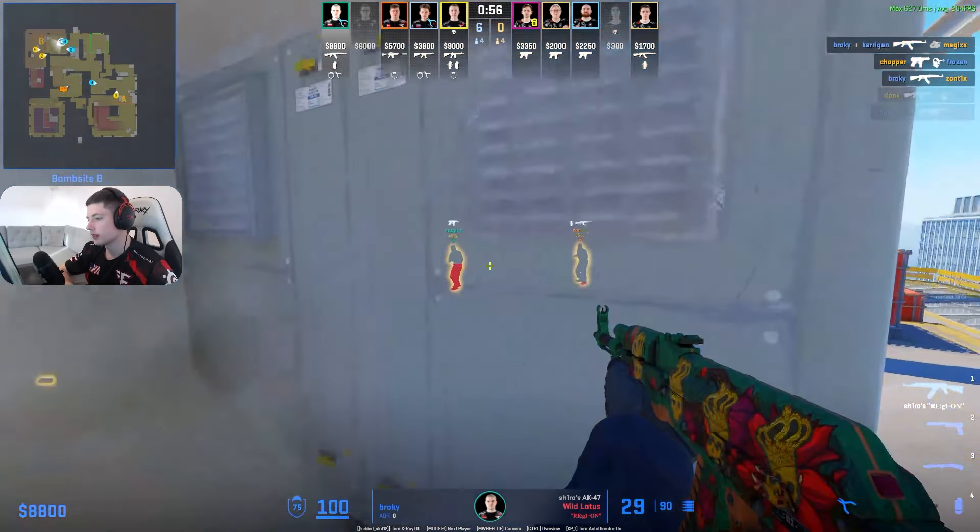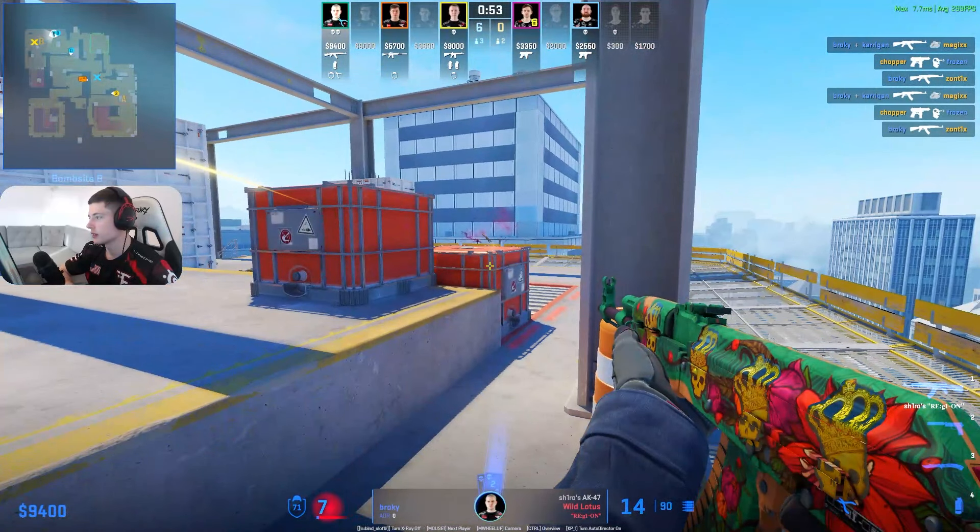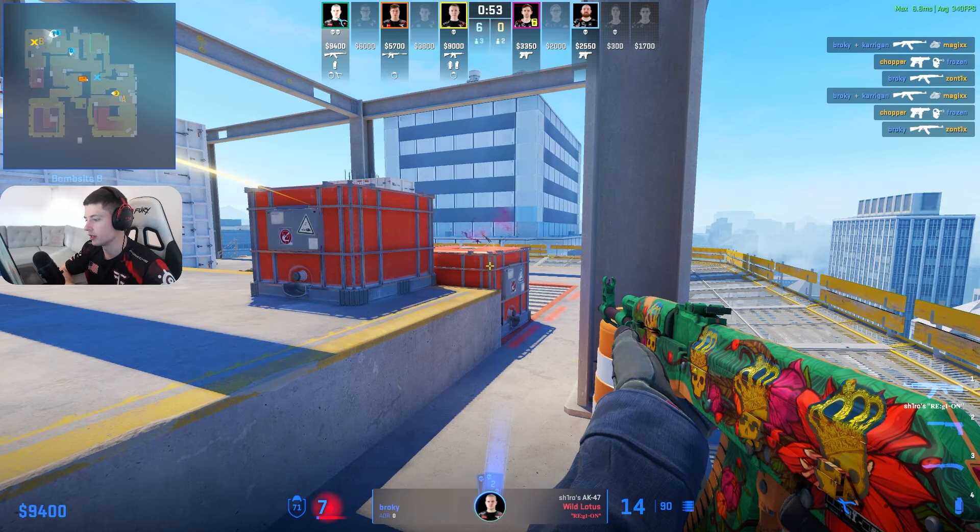As you can see, Broky is spraying the body — he doesn't care about headshots. He's just spraying down the body. This became pretty popular — just spraying the body with an AK. It was always a playstyle, it's just that Niko or Scream or people like that didn't do it. If you're just not feeling super confident you're going to hit the headshot, why go for it if you can spray the body? It's almost the same result.